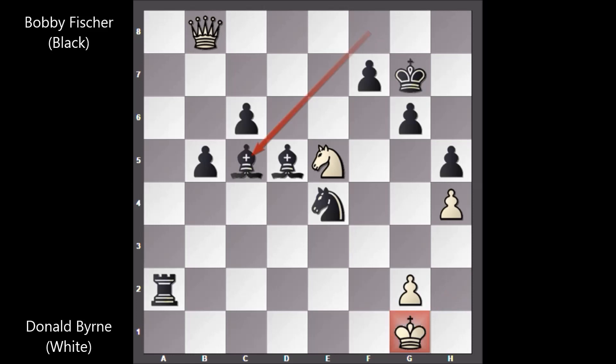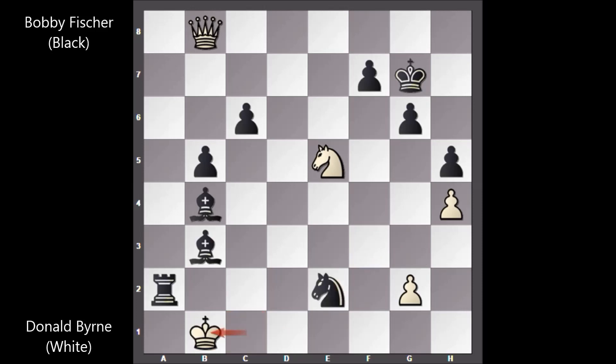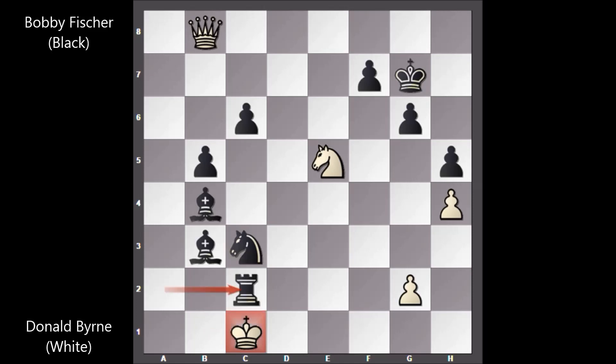Fischer played bishop to c5, king to f1. A very strong player like Donald Byrne probably knew this was forced checkmate, but interestingly he didn't resign — according to legend, he wanted to see this very beautiful checkmate. So Fischer played knight to g3, king to e1, bishop to b4, king to d1, bishop to b3, king to c1, knight to e2, king to b1, knight to c3, king to c1, and Bobby Fischer played rook to c2. Checkmate.